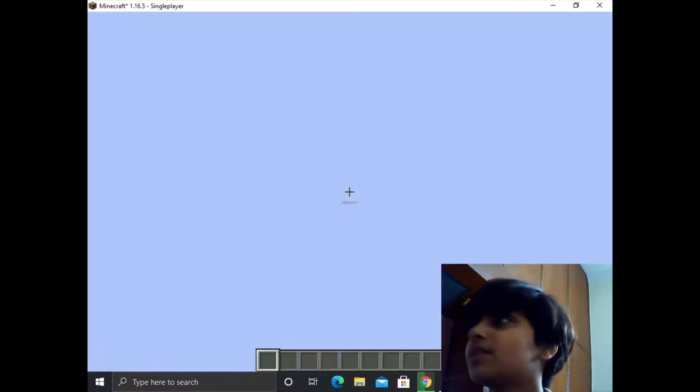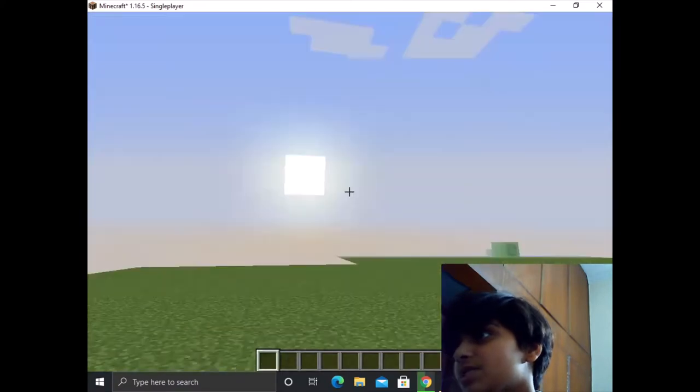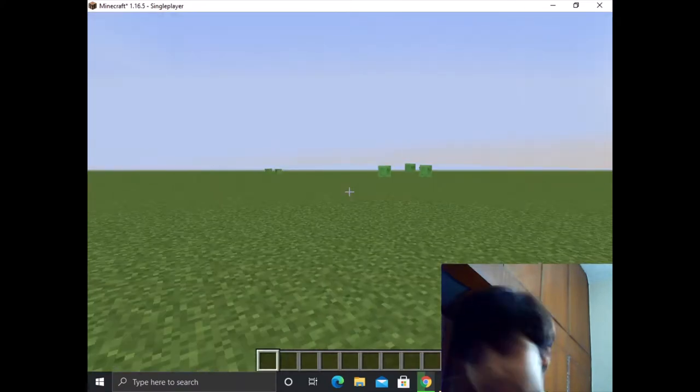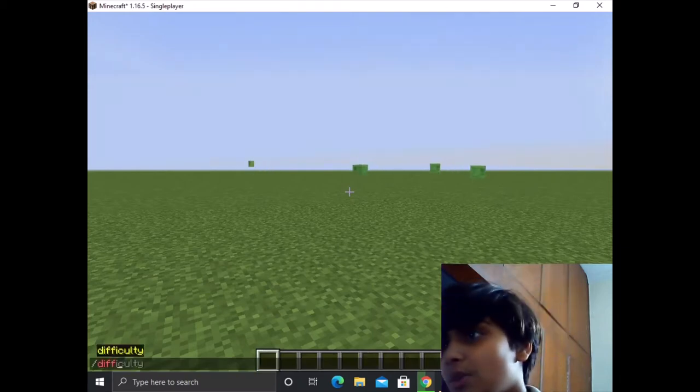Hello guys! Today we will try some wilder hacks in Minecraft. Let's begin! The first hack is a light game which is just a flash — it will be stable. We will set the difficulty and get the mobs together on peaceful.